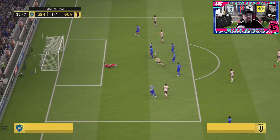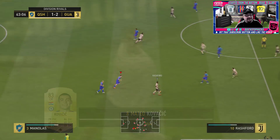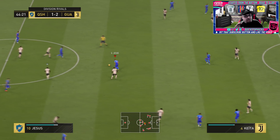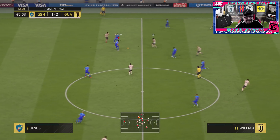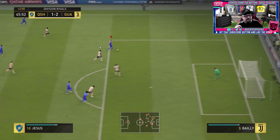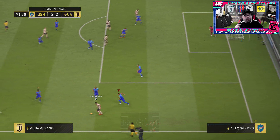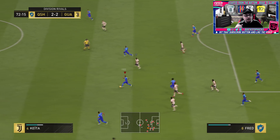We still keep conceding kickoff goals — that's why I've gone to this formation, to try and limit it, be more defensive. No matter what formation we play we're scoring goals, so now I need to find a formation that helps me not leak so many. Jay Zeus in the center back position is absolutely phenomenal, and Gabriel Jay Zeus up front is also phenomenal. Martial scores there — he might not make the final team.